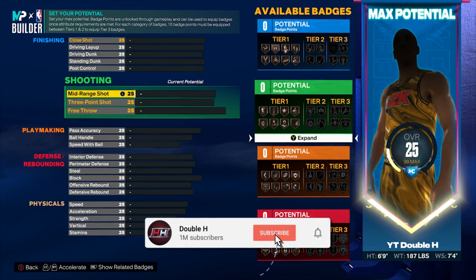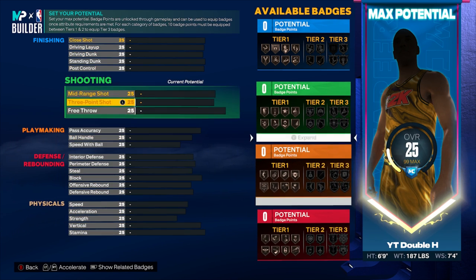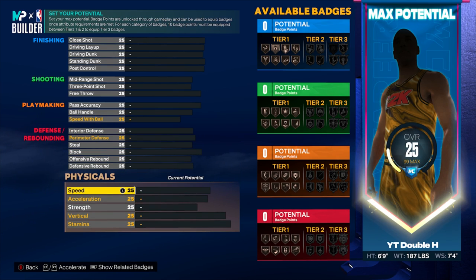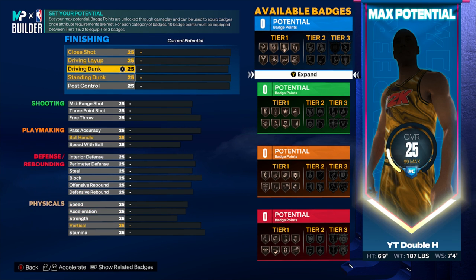In my last build video I said you have to pick one of these five categories to be weak in, and I picked finishing because we were faster with max strength. With this build we won't be as fast, but after playing the game I know you can get away with lower speed and speed with ball. This build's finishing is going to be so good that I won't need bully at all.